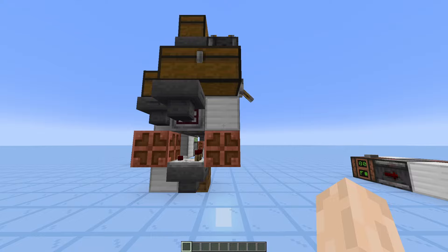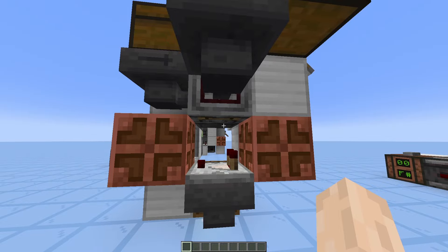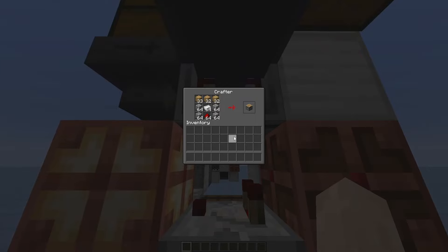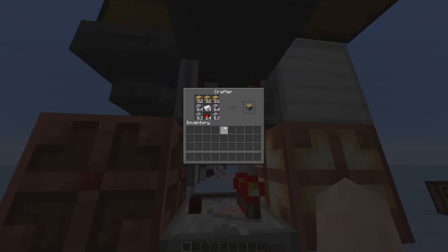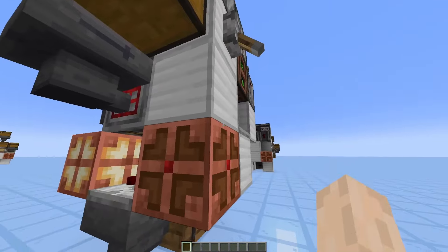Alright, so for the first contraption I want to show you, I decided to choose the pistons one, because it's a very interesting contraption — it uses so many little mechanics and it works amazingly, as you can see. We can craft pistons reliably and get all of them into this barrel down here. The crafter never runs out of items: if you notice on the oak planks, they never go below 30; if you notice on the cobblestone, they never go below 63; and same for the iron ingots and redstone dust.